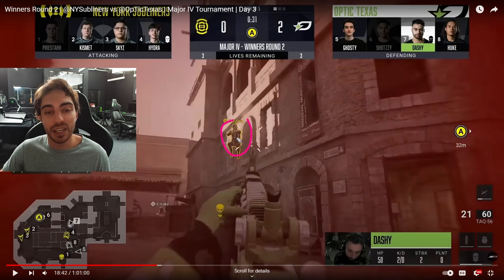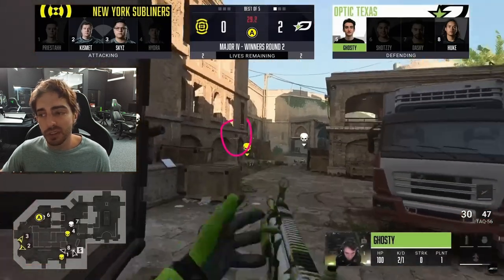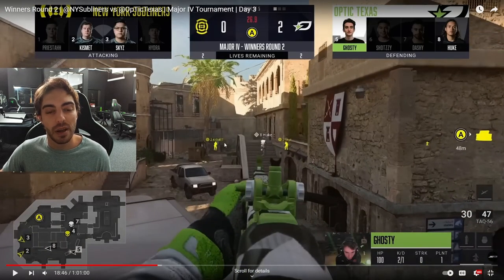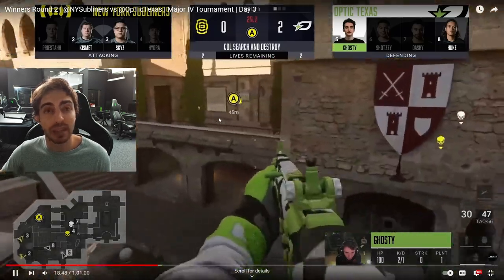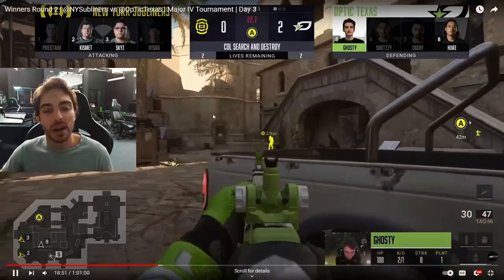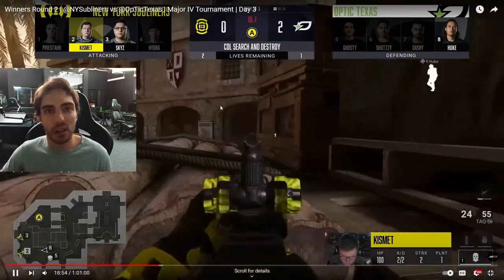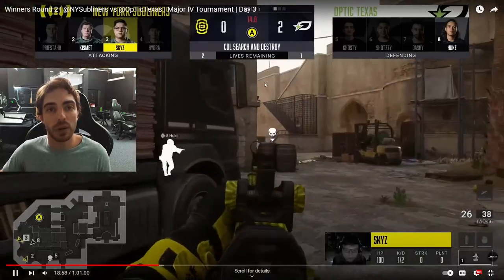Paco gets in the mix, jumping out top doubles trying to get a kill, but we play as a team and get the trade on him. Now it's a 2v2, but unfortunately this is just a really bad situation — bomb down 2v2 where they're set up back construction and back 18. It's going to be super hard for us to get those kills and defuse the bomb. It's basically a lost cause, and we end up losing the round. It goes 1 to 2.